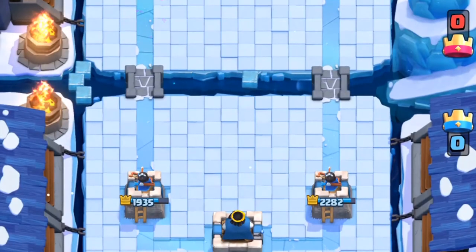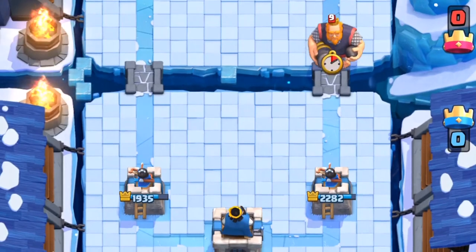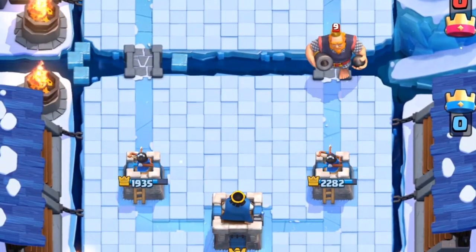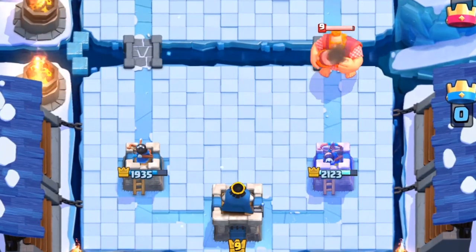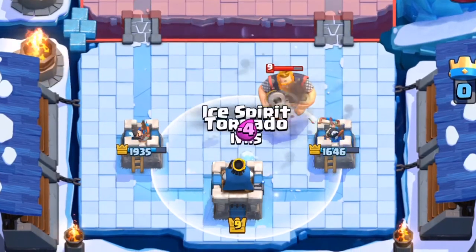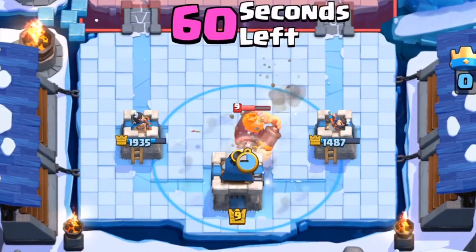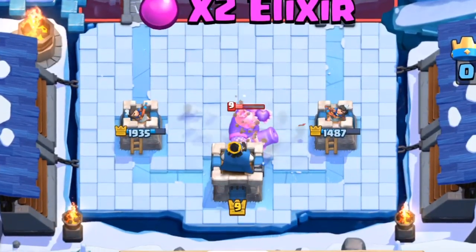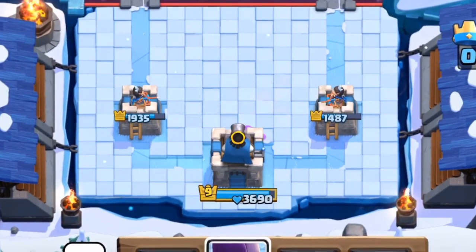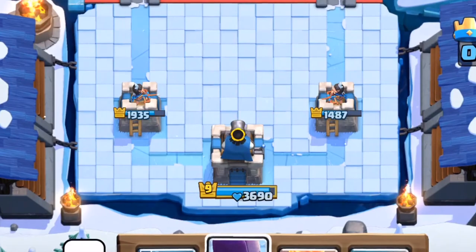Alright, so at number 1 we have the Royal Giant. Wait, what? That's right, you heard it right — we've got the Royal Giant. You can actually use the Royal Giant to activate the King's Tower. This is so practical, especially when you're on ladder with those annoying level 13 Royal Giants. All you need is 2 Tornadoes as well as an Ice Spirit to retarget the Royal Giant onto the King's Tower, giving you a massive advantage over those annoying Royal Giant users.